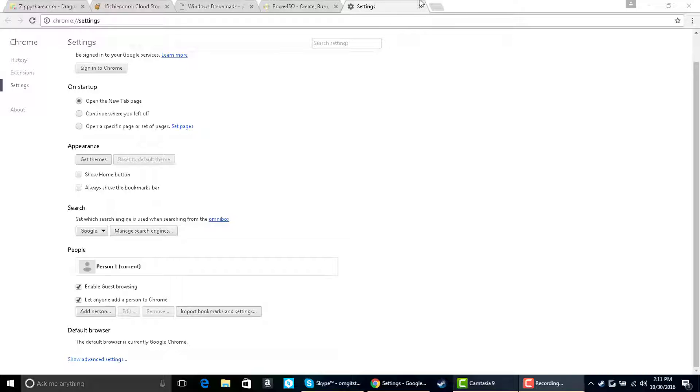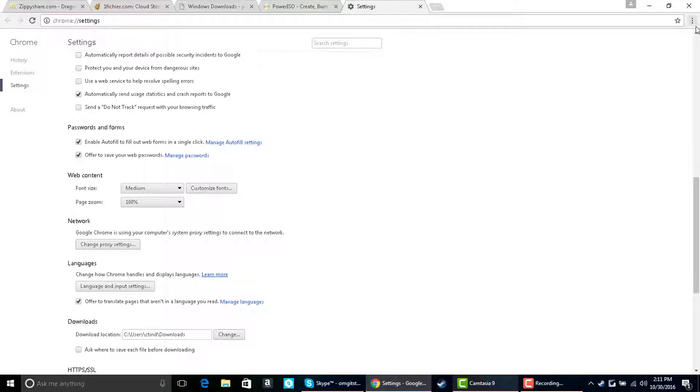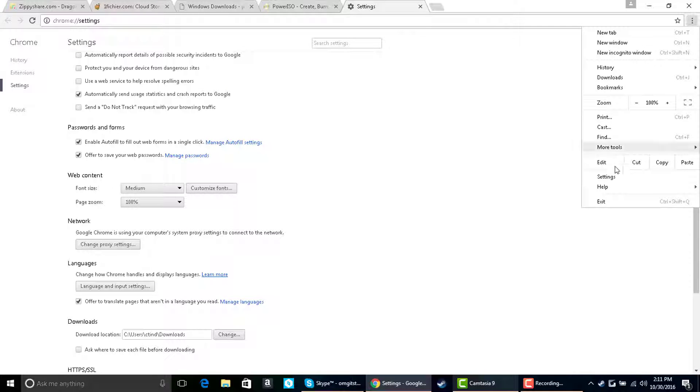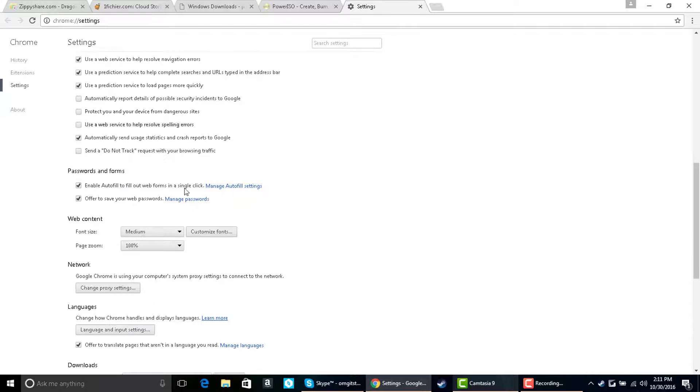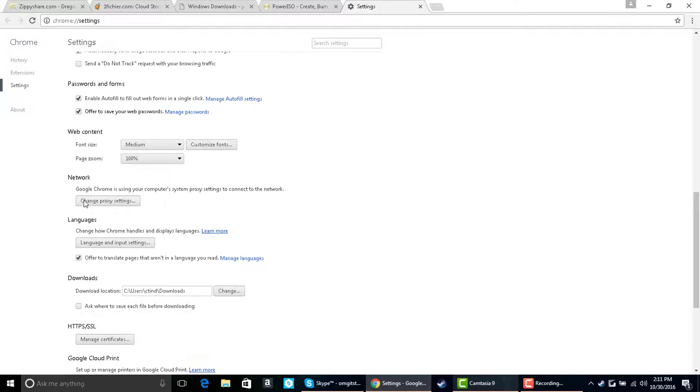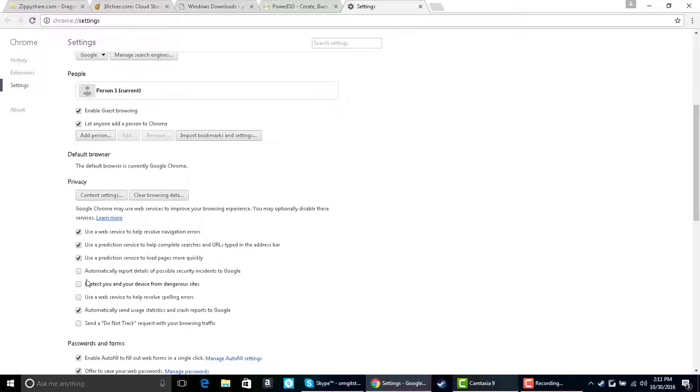First thing you want to do is open up Google Chrome — I recommend you use Chrome so you can follow along with me. Go to Settings — you just click the three dots and click Settings. Then click Advanced Settings at the bottom, scroll down until you see Privacy, and go ahead and uncheck that box to leave it blank. Then you can close out of that.